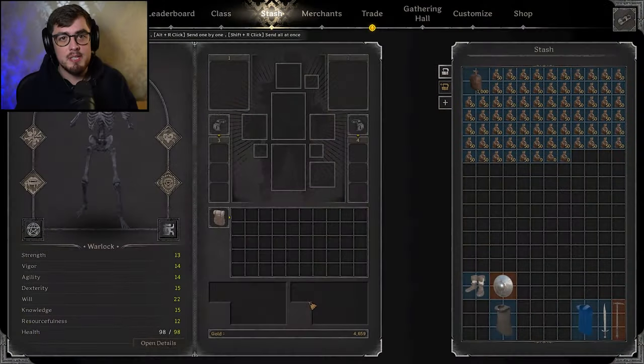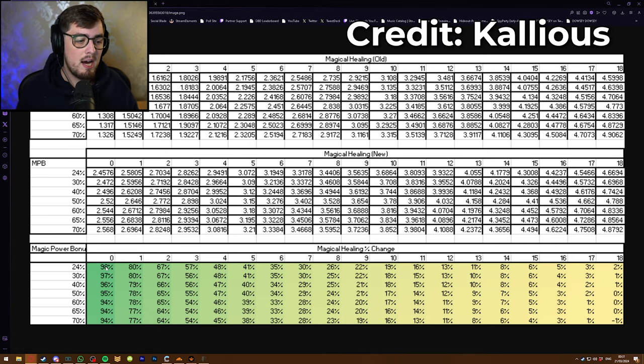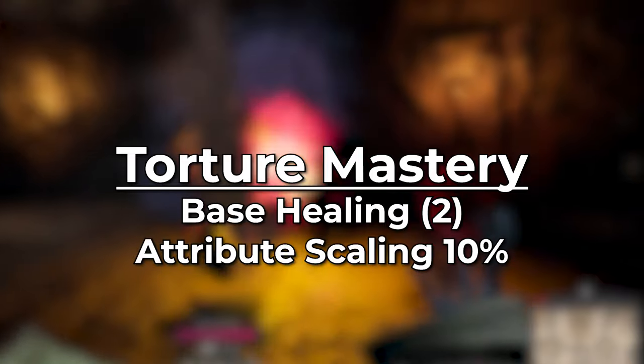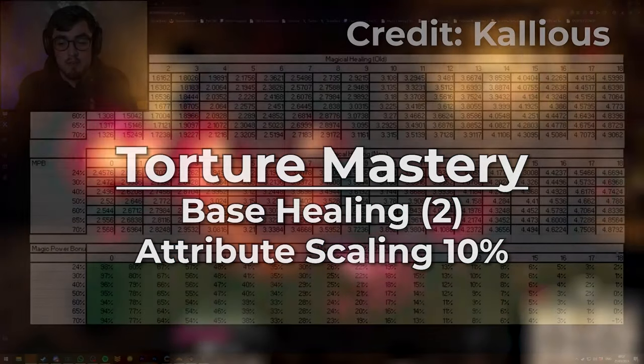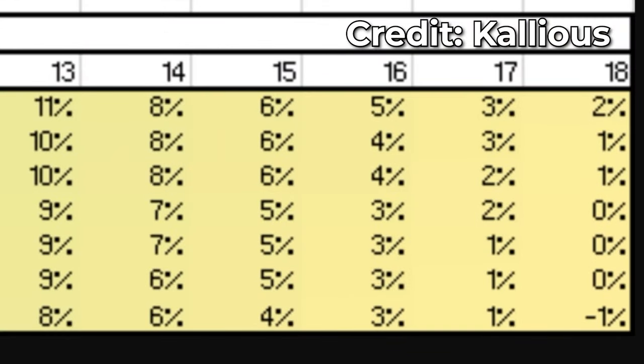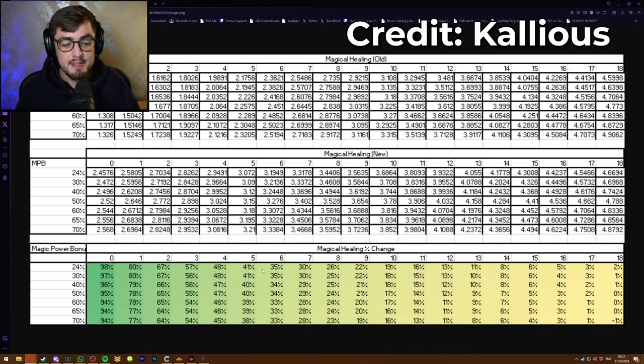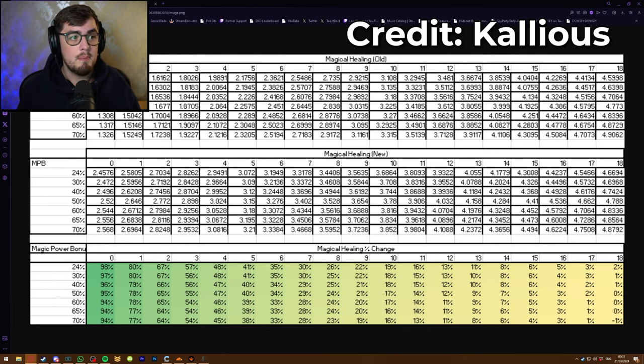You do not need any magical healing to play Torture Mastery anymore and the buff allows you to dominate. The exact numbers: you have a 98% buff to Torture Mastery. They took the base healing from Torture Mastery, increased it from one to two per tick, and reduced the attribute scaling from 15% down to 10%. At the higher end of Torture Mastery you end up with exactly the same effectiveness, but at the lower end you gain these massive buffs, making it viable to run again.